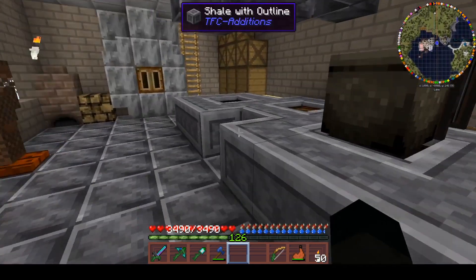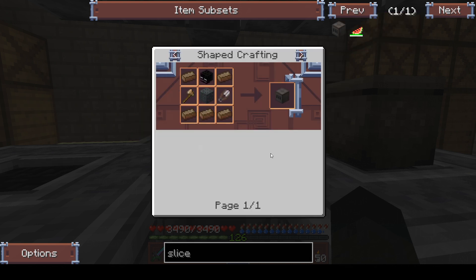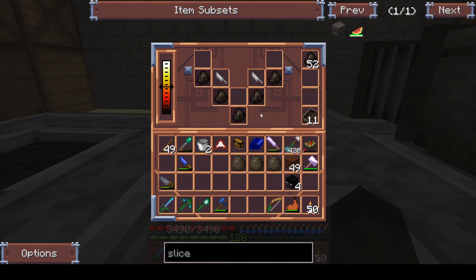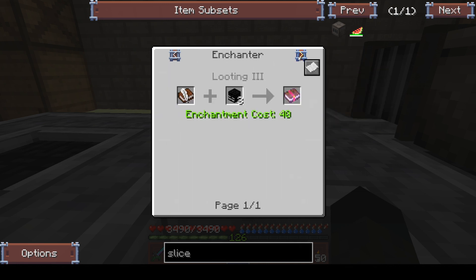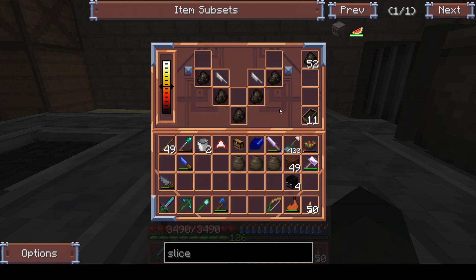Once we've got those up to temperature let's just have a look how we're doing - not there yet. We are going to make a slice and splice, so we're going to need an axe - that's easy. We need a machine casing - that's easy. We need a skull of some description - easy hopefully. And solarium - which is relatively easy comparatively speaking. We're going to need that to make an ender resonator, and an ender resonator is going to allow us to make dimensional transceivers.